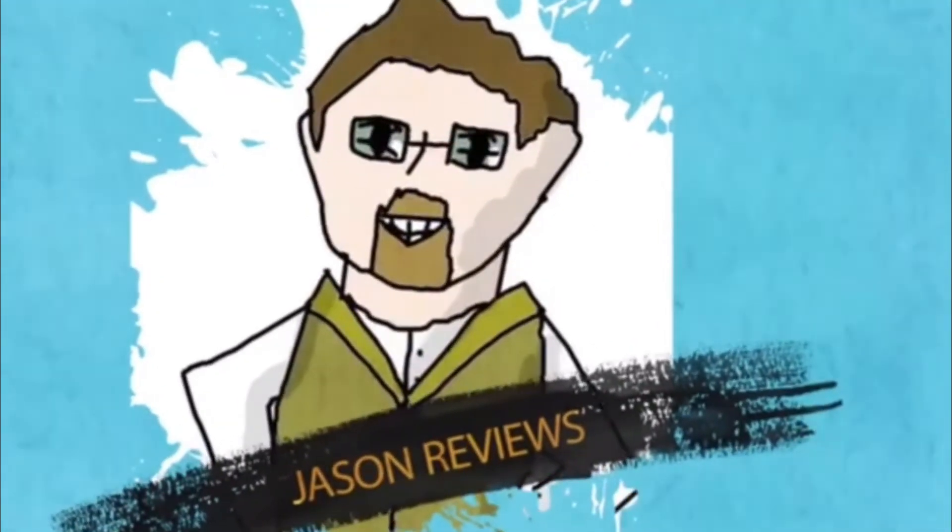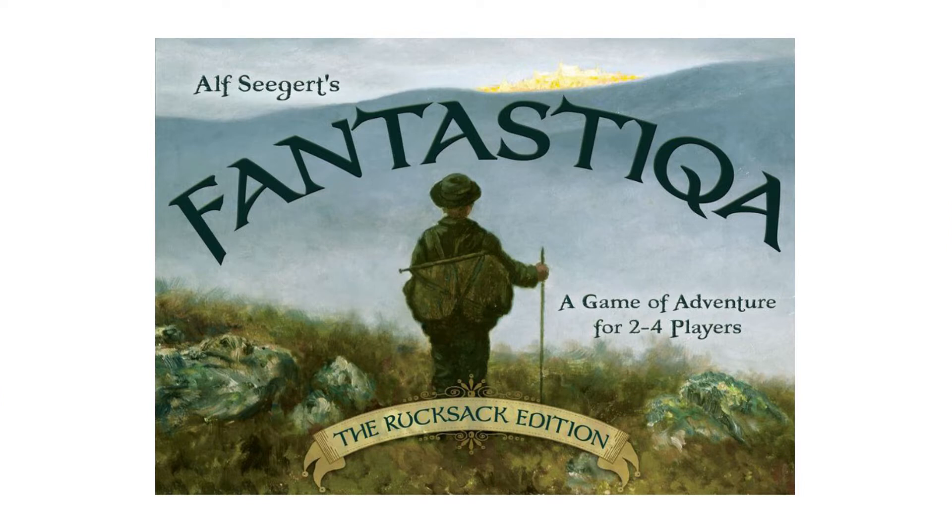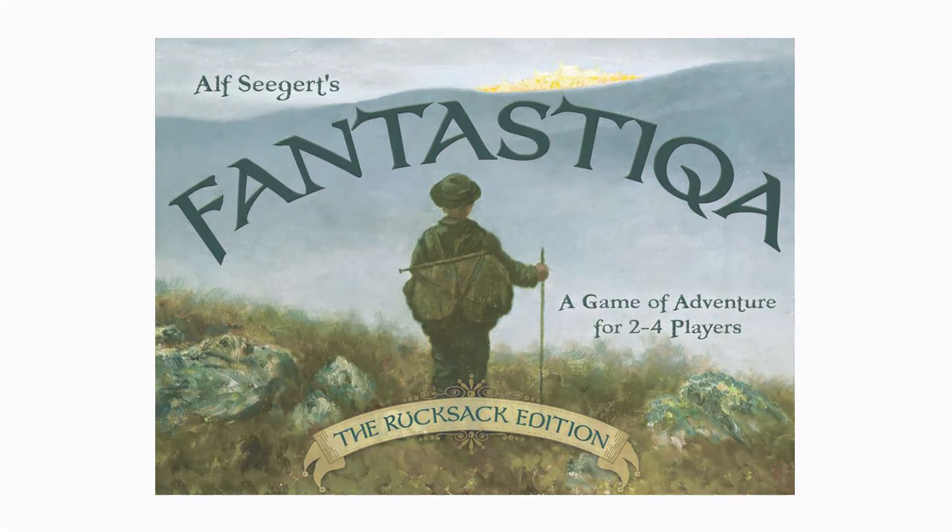Hey everybody, it's Jason with The Board Game Mechanics, and today we're going to take a look at a deck-building game called Fantastica. What you're doing in this game is you are a little kid pretending, and you have a toothbrush or a cat, and you're pretending those items are other things like a sword or a magic wand, traveling around the made-up land of Fantastica trying to defeat creatures and complete quests.